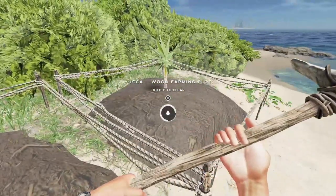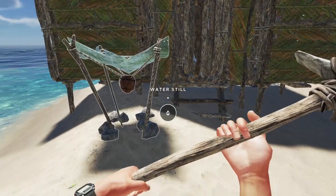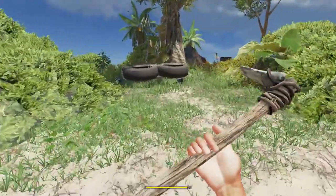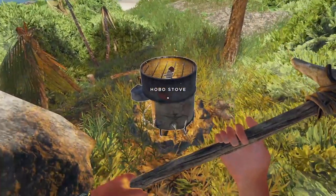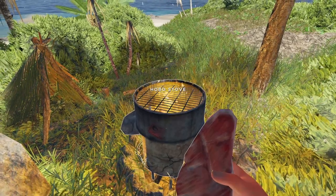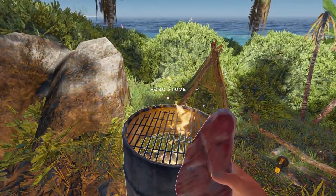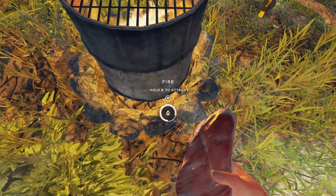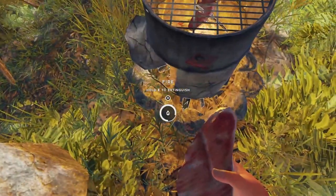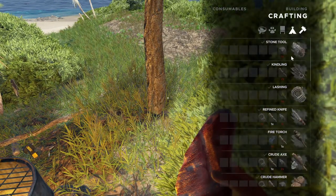I've got a couple Yakima plants growing here. We are on our home island. We are really hungry — that's why we set up this oven, because I thought we could get ourselves a whole bunch of fish going. Okay, there we got cooked. I should be able to set more than one. Let's continue to look at different crafting stuff here.